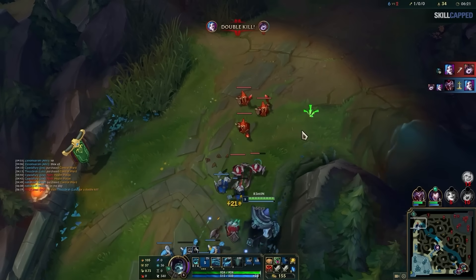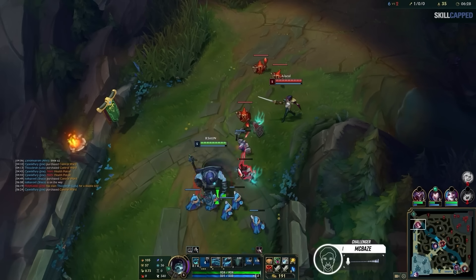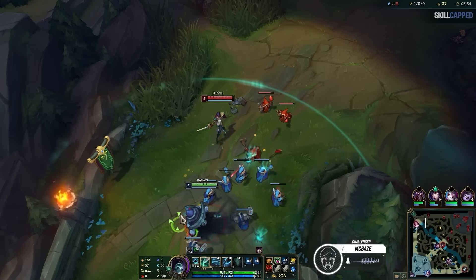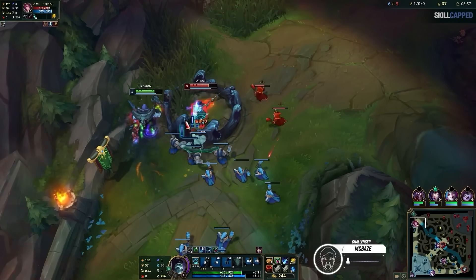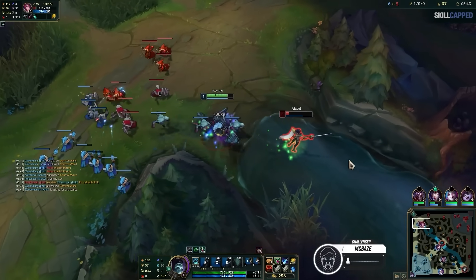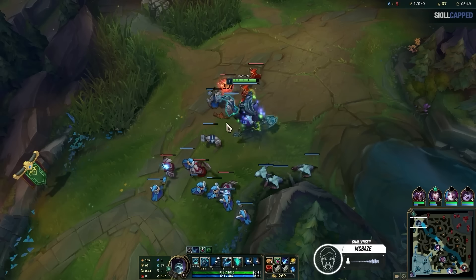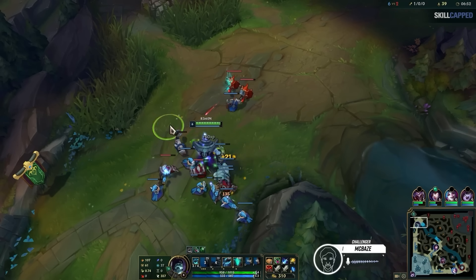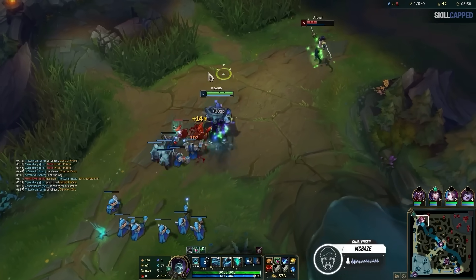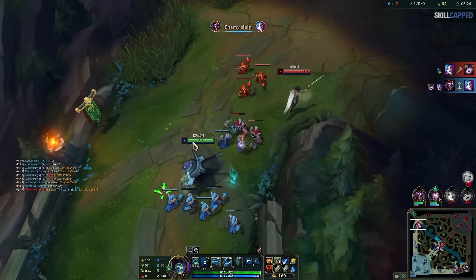So let's listen to the live commentary. If she knew what she was doing, she would use her Q to dodge my E and jump in at the same time — that's what she should do. She's gonna jump in here, getting creep blocked. I don't think I can catch her. If I didn't get creep blocked, I'd kill her. She's not really playing around my E at all, she's just jumping in. So now I'm going to slow push this and dive her. When they don't play around the most important ability you have, it's incredibly easy to beat them.